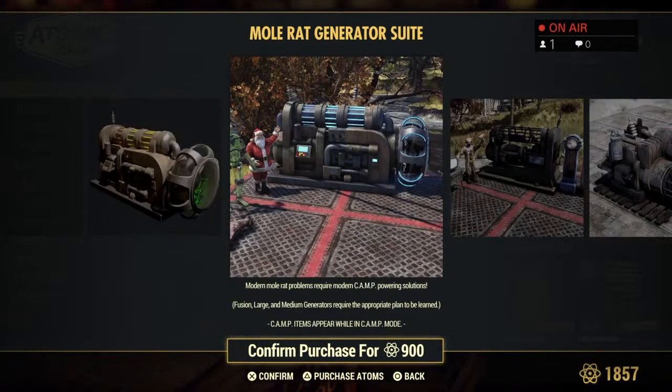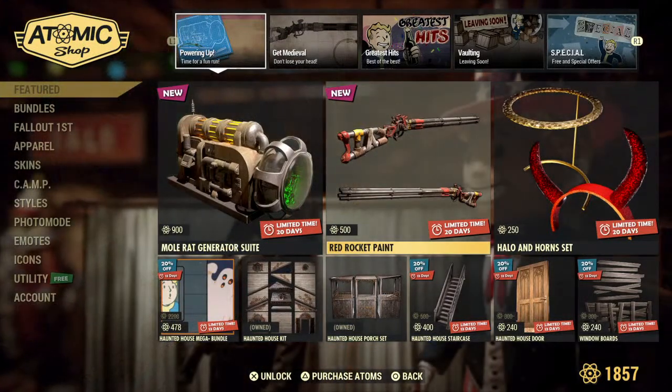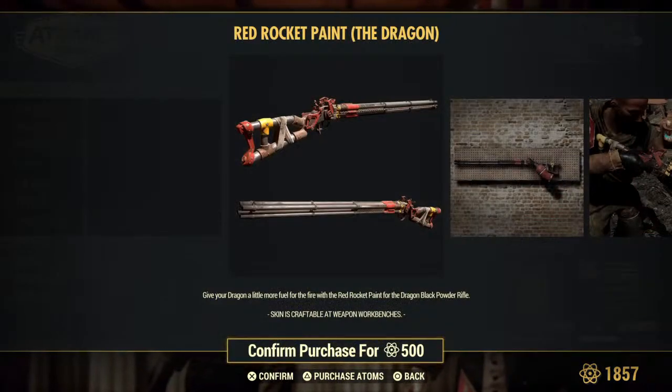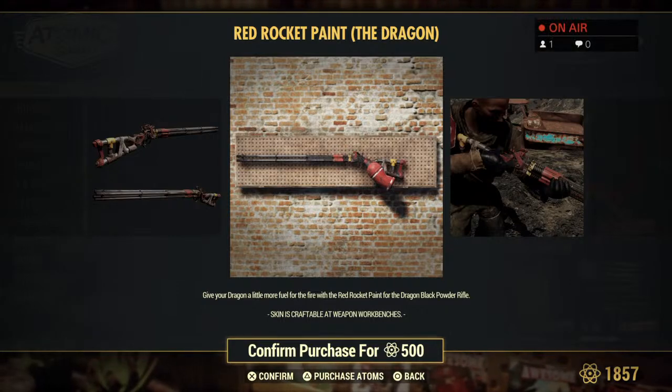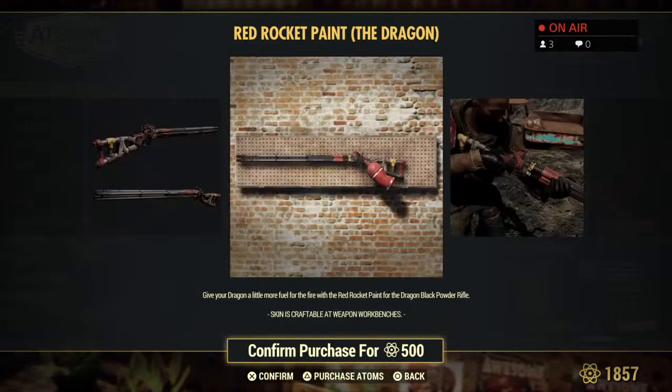Hopefully they will not escape your generator and attack you, but hey, you can't have everything, right? Let's now look at the Red Rocket paint. This is for the dragon. So if you've been wanting something for your dragon, here is a nice set of paint for it.